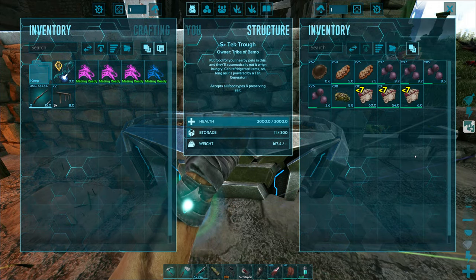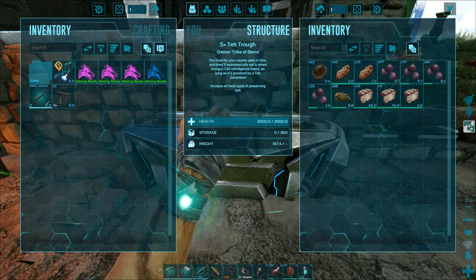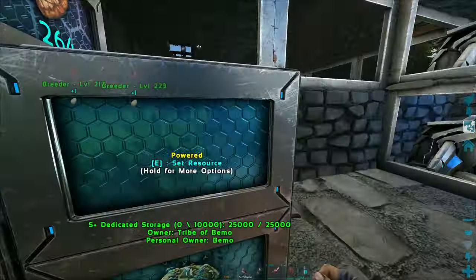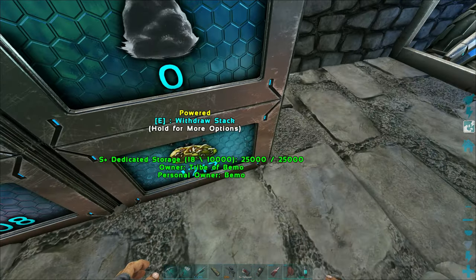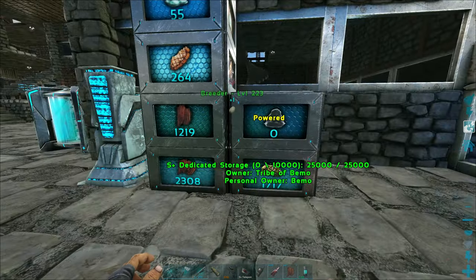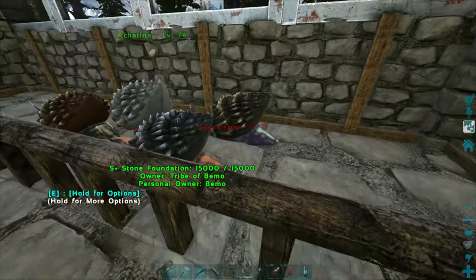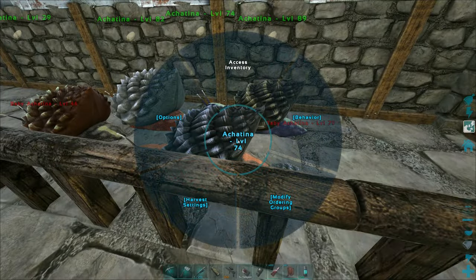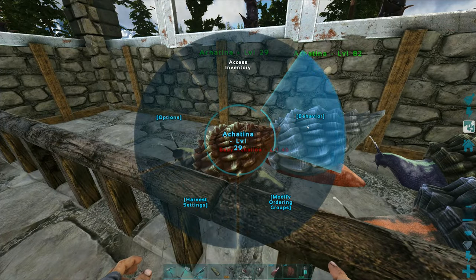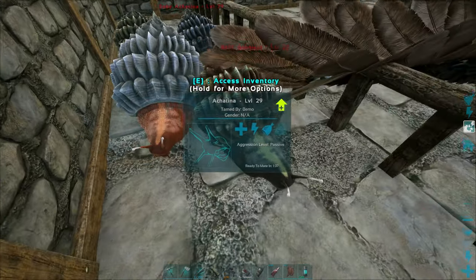It says 'unique foods' — that's what has me worried. I wonder if it's only for specific food types. I need to do some more research. There are two items in the inventory and they're dropping some over here. Oh, we got little ones — who's still on mating? Let's turn that off.